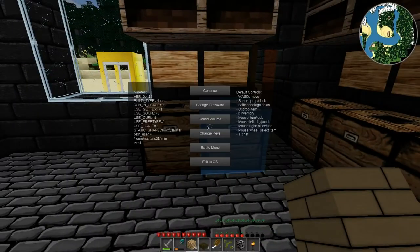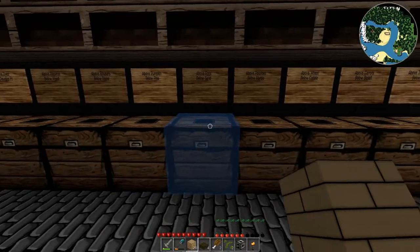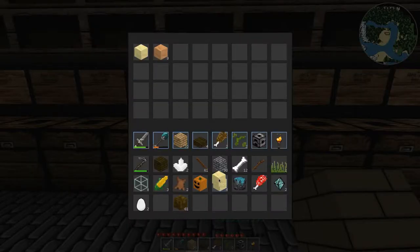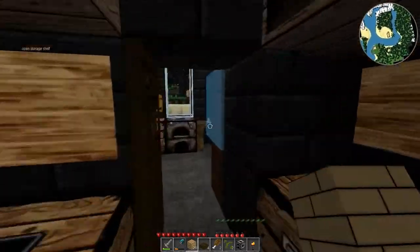I don't think any of these empty chests have anything in them - no they don't. So I'll probably just grab some sand here and throw it in the furnace and make it into super glow glass.